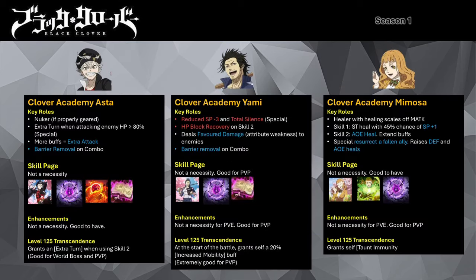Now let's start with the Season 1 mages. Clover Academy Asta is a single target attacker mage. He gains additional attack buffs whenever he uses his skill 1 and whenever he takes a turn. His attacks deal more damage for every buff present on him. His skill 2 grants him an increased attack buff and improves his mobility. His special grants him an extra turn when he attacks a target whose HP is above 80% of their max HP — this is Asta's hardest hitting button. He can remove barriers with his combo attack with the partner mage.